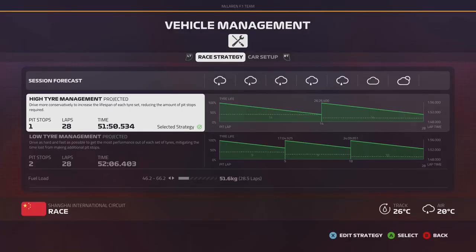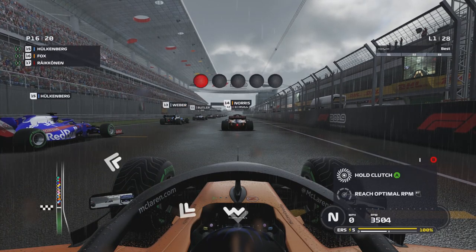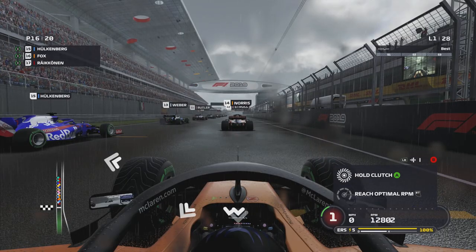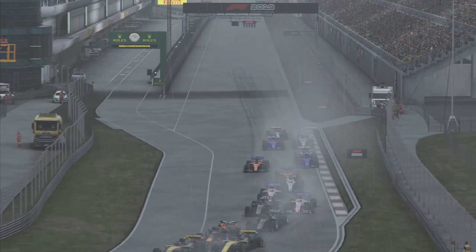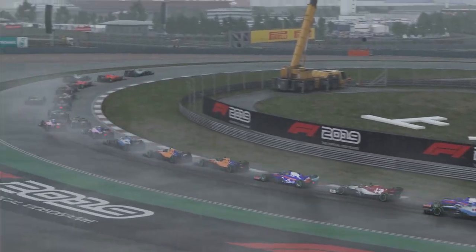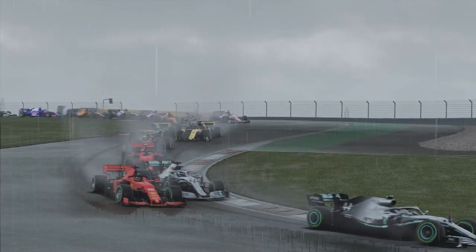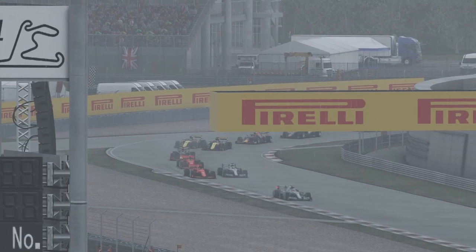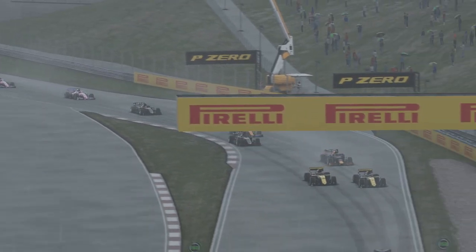We're here now for the start of the Chinese Grand Prix and we're going to be starting on the intermediate tyres. It's going to dry up later on in the race so we need to take advantage while we're on these intermediates. Five red lights and it's lights out — decent start to the Chinese Grand Prix. There's a Toro Rosso right on the back of me. I try to go down the inside, with Lando Norris cutting my space off as we dive in to grab that inside line.